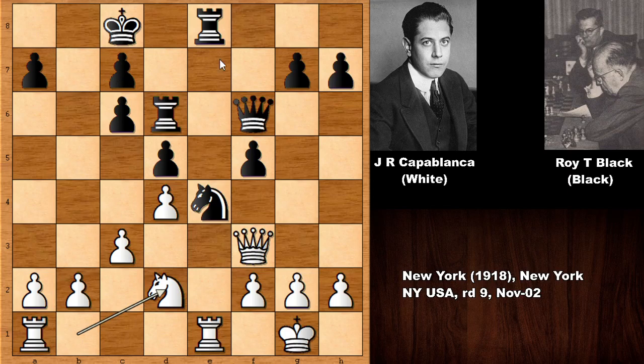So, if knight takes knight, then rook takes rook check, and king to d7, queen to e2, and if knight goes back, rook to a8, and white is winning. So, we have rook from d to e6.